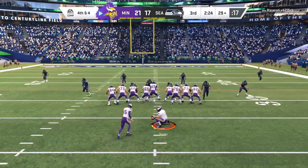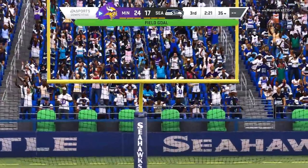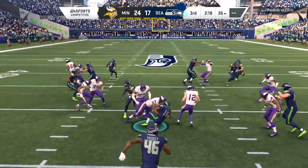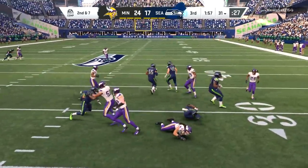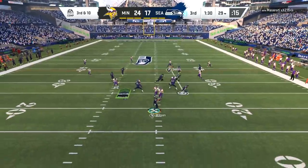On third down and 12 we dump it down to Treadwell. Laquan Treadwell is definitely someone the Vikings are just begging to make that next step. They have Dillon, they have Diggs — Treadwell was never quite worthy of that first-round draft pick selection. The Vikings would be that much more dangerous if he were.